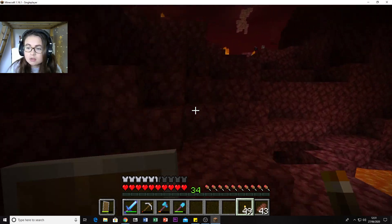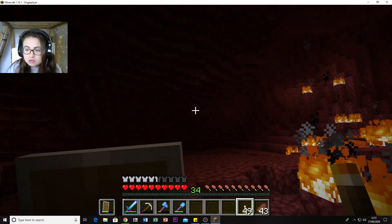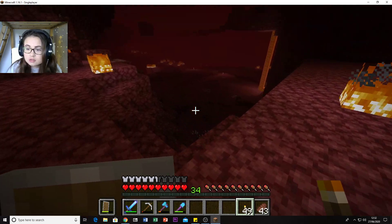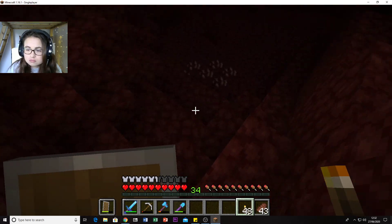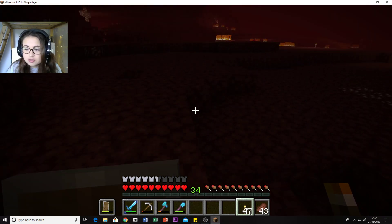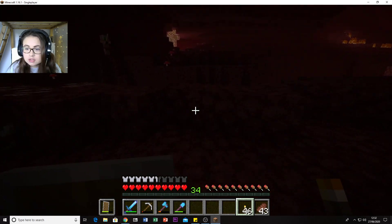I came in and got a load of quartz and glowstone earlier - that's why there are gaps in places. Let me put a torch somewhere so I can tell where I've been. Look - there's a gap I could have fallen down. It's so dark it hurts my eyes. I don't think we've been this way.